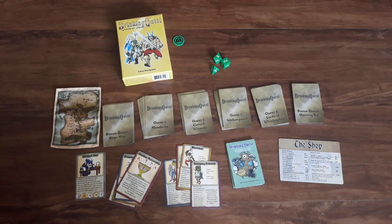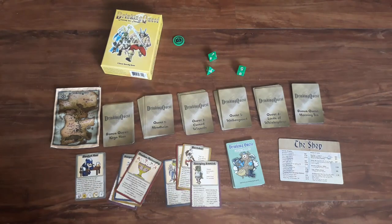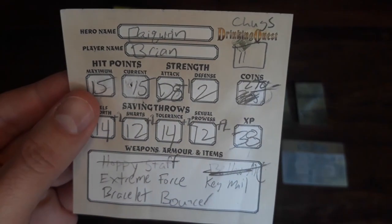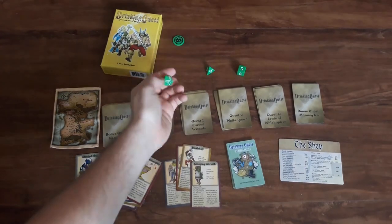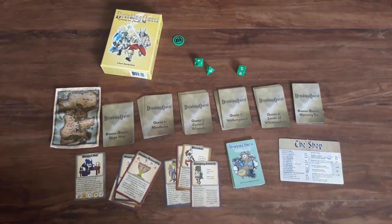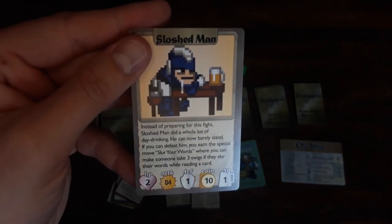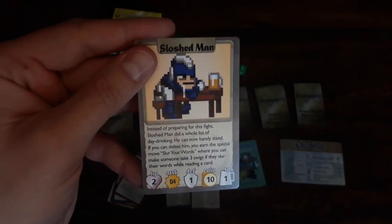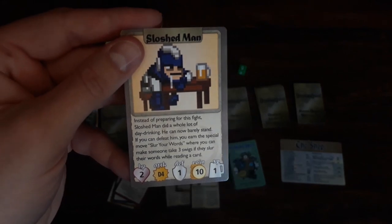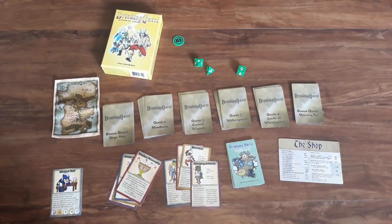To decide initiative, each player rolls a six-sided die, and the higher number goes first. Let's say the player went first — we look at the player chart and see they have a d8 plus 1 for their attack. We roll the d8, got a 4 plus 1, so a total attack of 5. The enemy card shows a defense of 1, so 5 minus 1 is 4 damage. This monster only has 2 HP, so it was defeated. The player would gain 10 coins and 1 experience, plus any other bonuses listed on the card. It then moves to the next player who draws the next card in the quest.